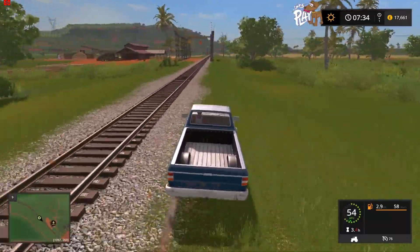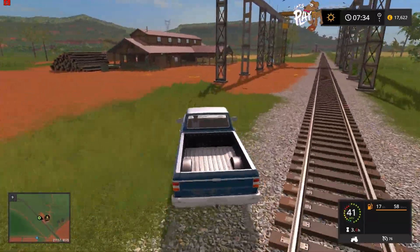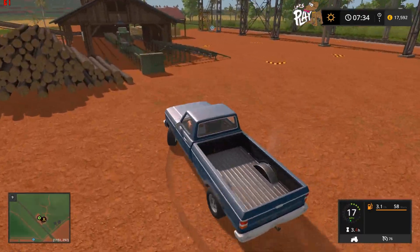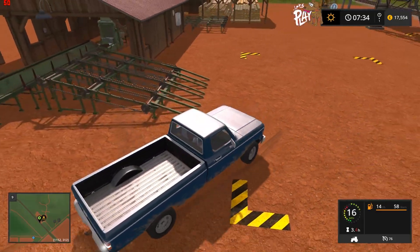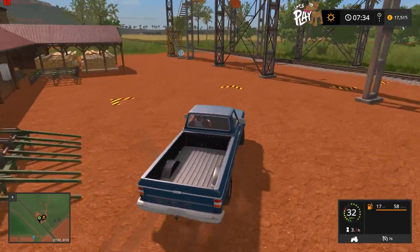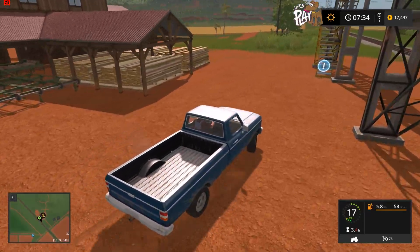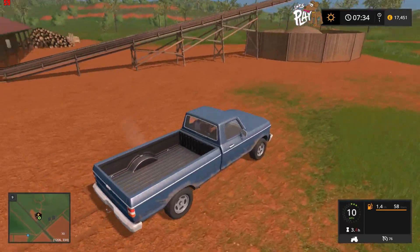This seems to be a logging area. Oh brilliant — so you load logs here and then they get onto the conveyor line and are cut and shredded into planks. Pretty cool, and there's the sawdust.